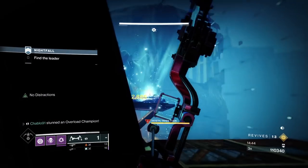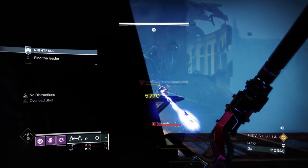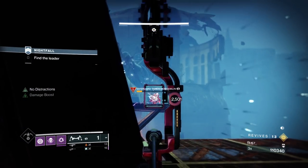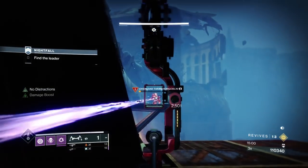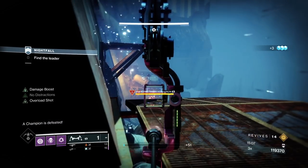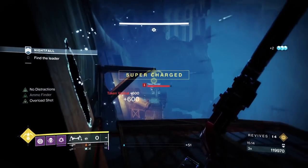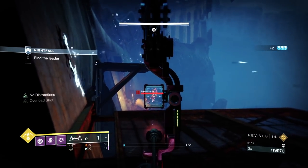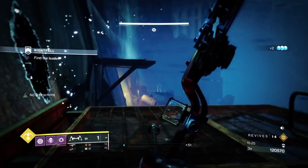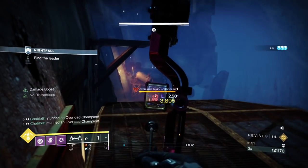With this outside encounter, we're taking it step by step. The scions below me are duplicating in the room to my left. The first thing we want to do is take the overloads and the snipers. There's a solar shield knight at the back of the map, which isn't ideal because we don't have a long range solar weapon. This was my first time with this loadout, so I wasn't sure if I could break his shield with this fusion, which I end up doing.